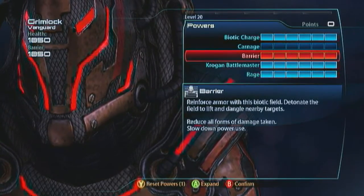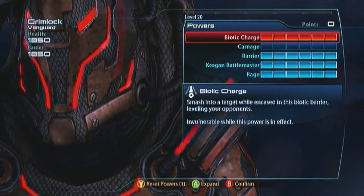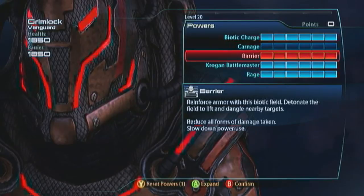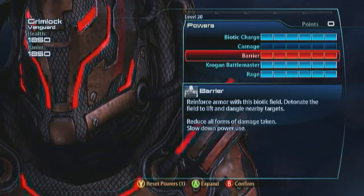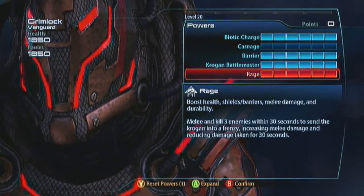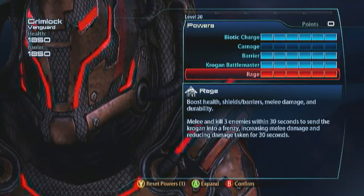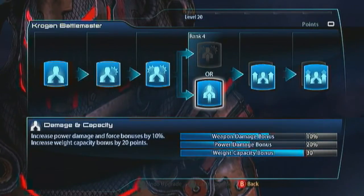We've got the Barrier on the whole time, so our Biotic Charge is doing more damage and we've got another 30% damage reduction. The fact that our charge is doing more damage means we're killing more enemies with it and setting ourselves into Rage Mode, which gives us another 30% damage reduction. This is why the Krogan Vanguard doesn't go down — he can just take so much damage because of all these things acting on each other. For the Krogan Battlemaster, go with Damage and Capacity so that you're light enough to keep charging and keep that incredible damage reduction up. Then go with Headshots — you don't need the Power Damage since his Biotic Charge already has a lot of force. You can do more weapon damage with the Headshot evolution, and then take Weapon Damage.